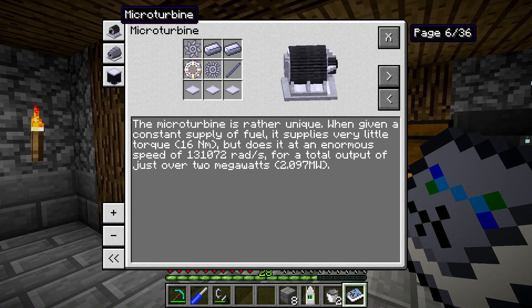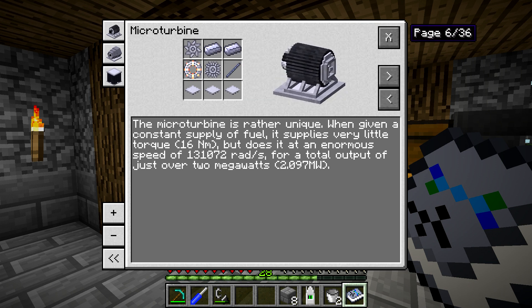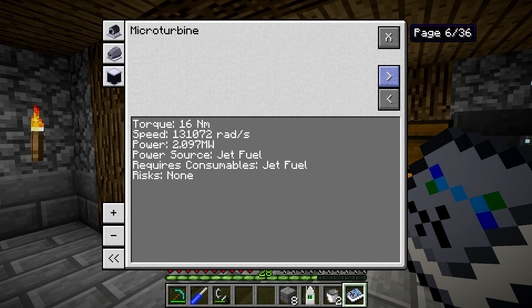If we click on the micro turbine in the RotaryCraft handbook, you can see it's a rather unique machine. Given a constant supply of jet fuel, it provides very little torque but an enormous speed and very high power — almost 2.1 megawatts, which is phenomenal. We're going to be using it with a ton of gearboxes for both the bedrock breaker and the frictional heater so we can get the torque up enough while maintaining good power.